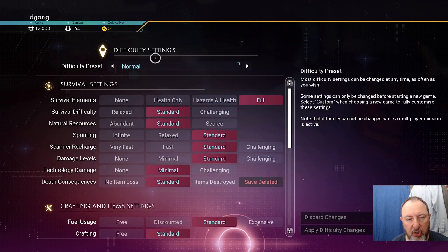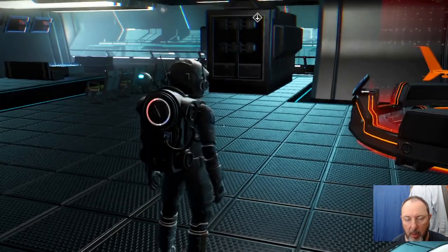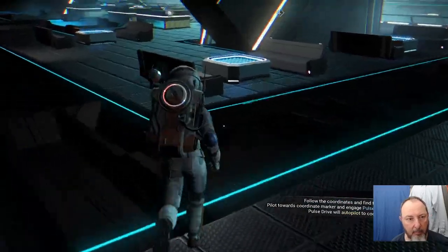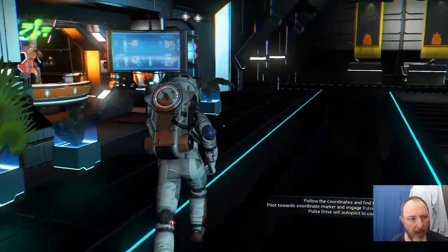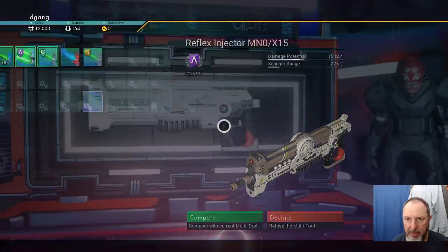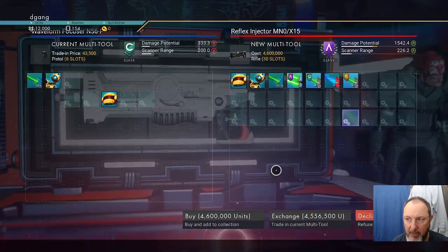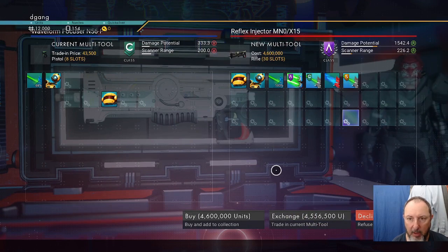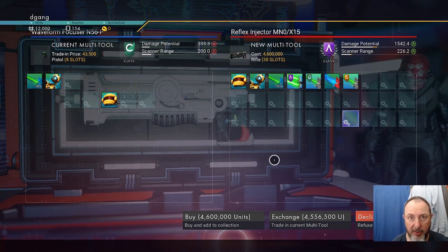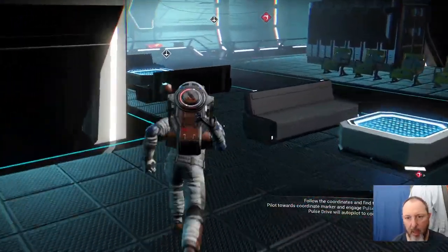If you change the difficulty settings you may not be able to have people join your game. Let's see what kind of multi-tool is here at the space station. It's an A-class with 30 slots, and we would like to have 5 million credits to get that — the cost is 4 million 600,000.